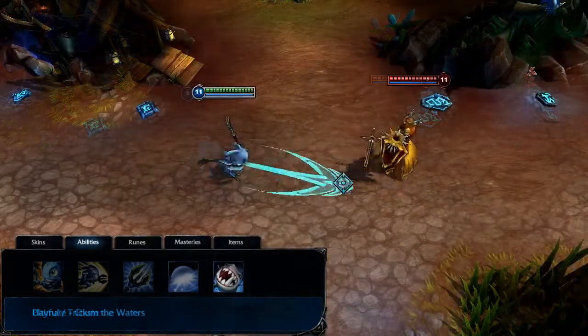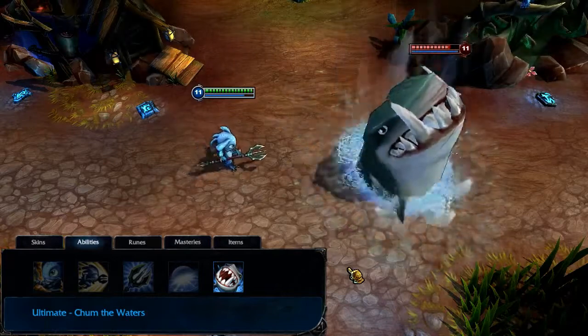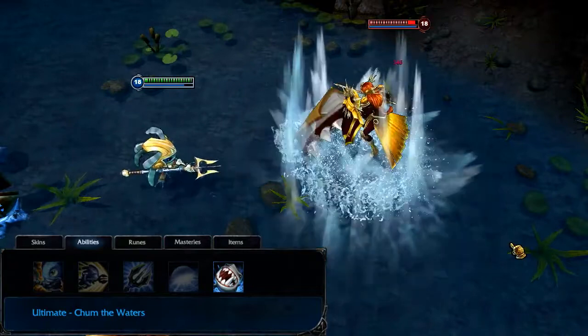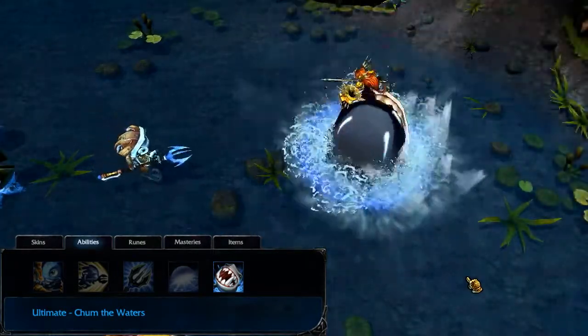Chum the Waters is Fizz's ultimate. Fizz sends out a skillshot that stops on the ground or latches onto the first enemy champion it hits, slowing the target. After a brief delay, a shark comes out and eats the fish, knocking up, damaging, and slowing all enemies in the area.